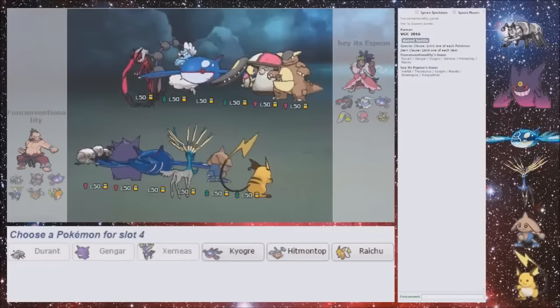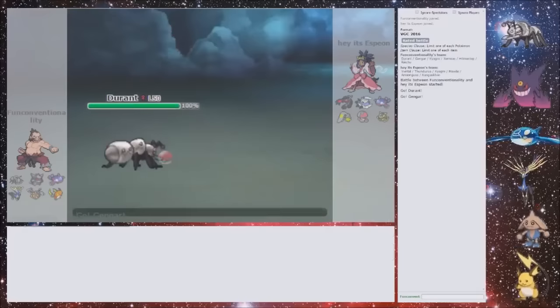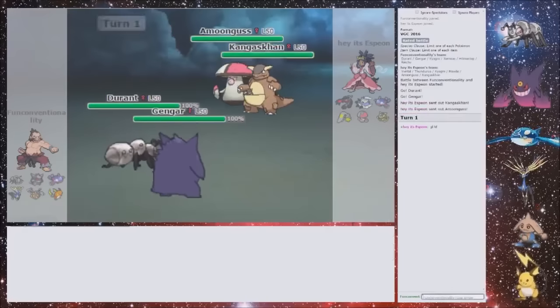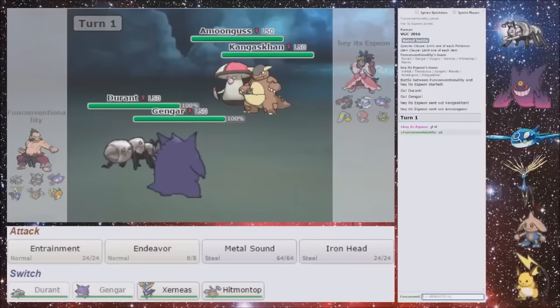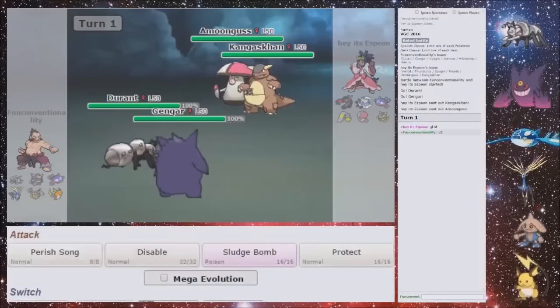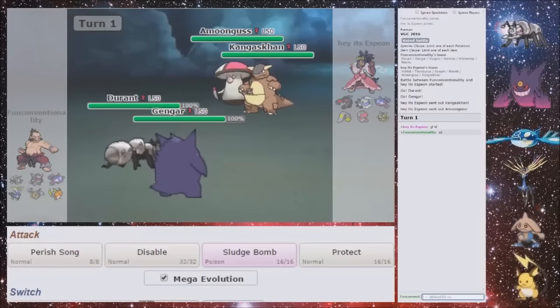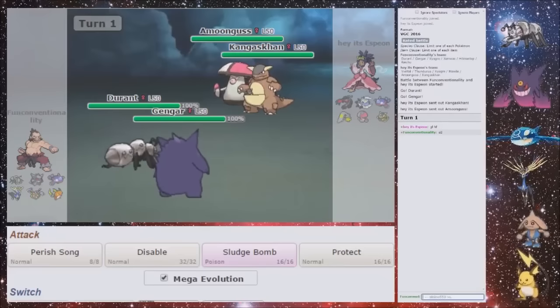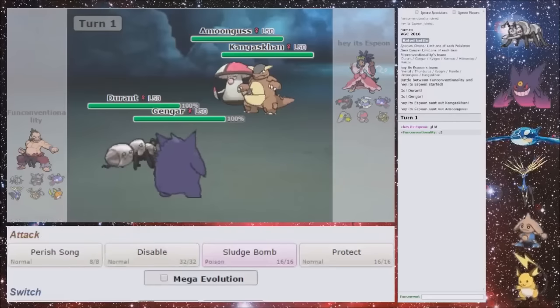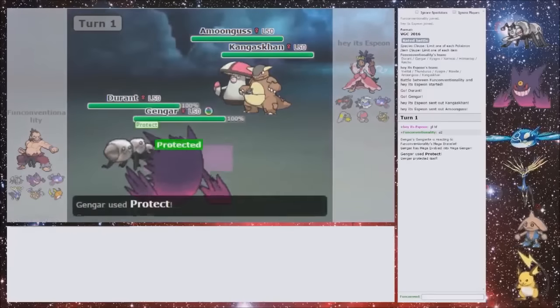Xerneas looks nice — I'm going to have Hitmontop as well for the Intimidate. Kangaskhan and Amoonguss. Is he going to be Scrappy? Either way, I think I want to Entrainment. I don't want to Protect from potential Spore. I need to Entrainment the Amoonguss, don't I? Because I need to stop any Spores in the future.